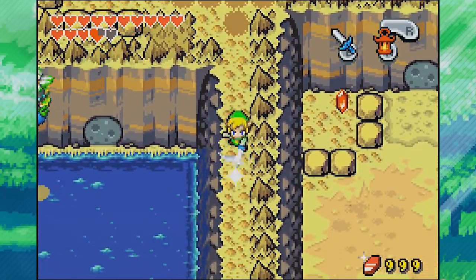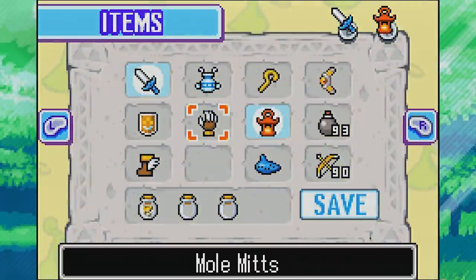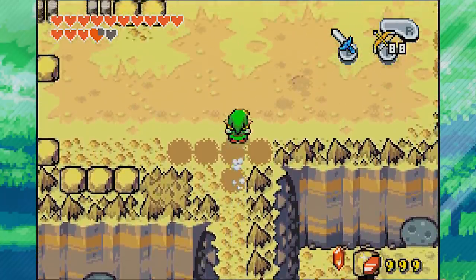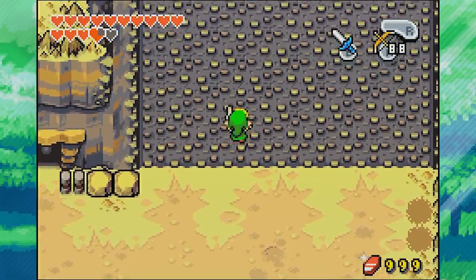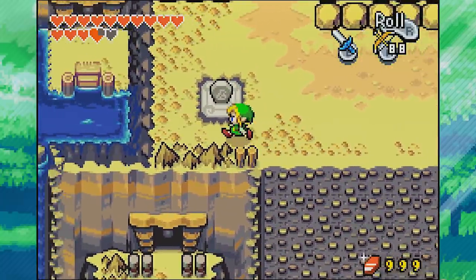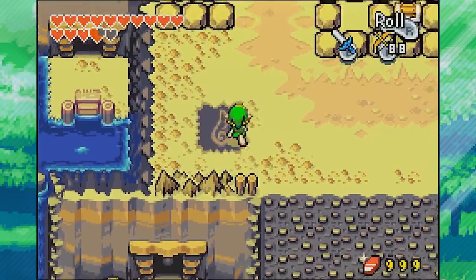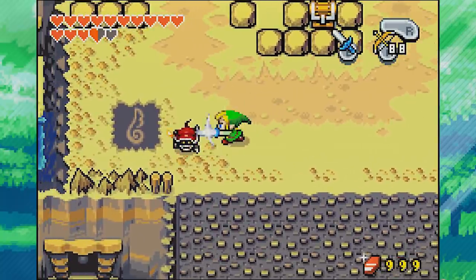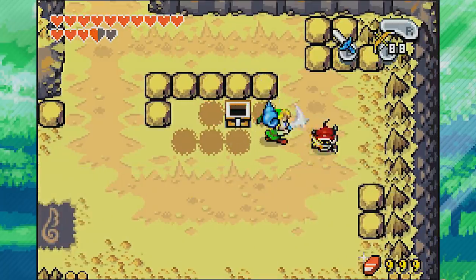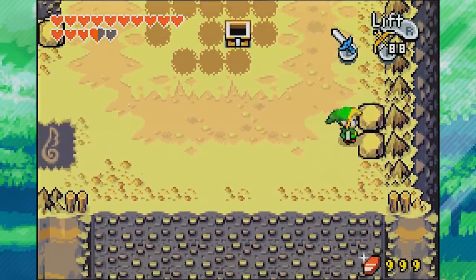Over here we've got a blue like-like to kill. There's a secret path at the bottom right but that's somewhere we've already been. Let's climb up this wall. Over here we've got another Wind Crest — a new warp point, which is awesome. And here's a chest we unlocked from a fusion last episode — a blue kinstone piece. Not that useful, but let's break all these rocks and collect more mysterious shells.